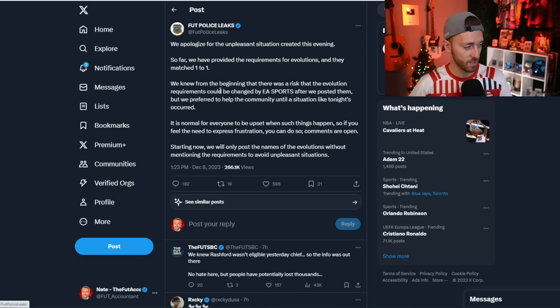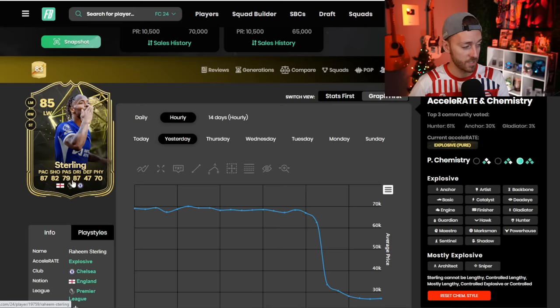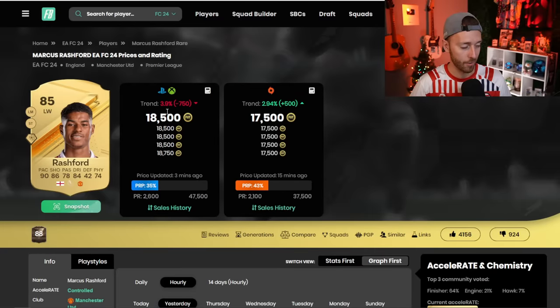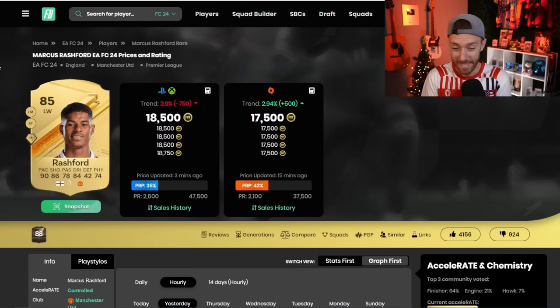Here's how I look at it: in the past, this account and a lot of other leak accounts that have had evolution leaks have been spot on, which is what they mentioned in their tweet — they said they posted what they knew. Honestly, what I think happened is that EA realized Rashford was going to be evolvable, and other cards too. Since they changed the dribbling from 88 to 86, Inform Sterling can't be put in either — he went from 68k down to 27,000 coins.